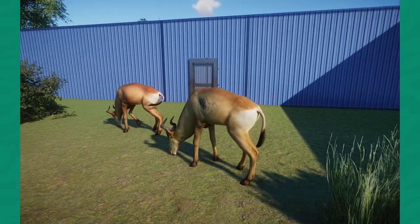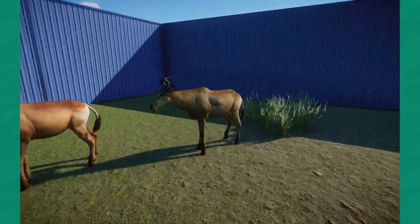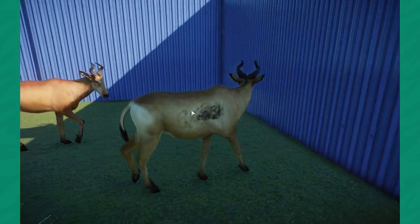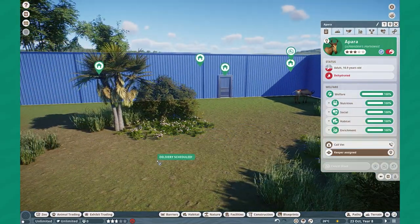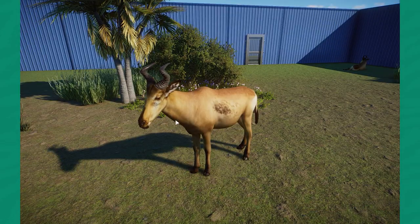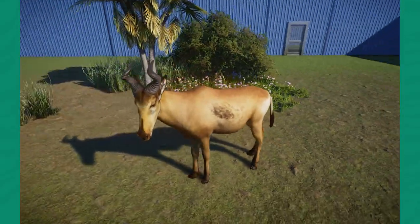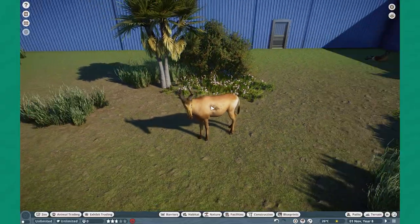Moving on, we also have another mod by Mark — this is the Lichtenstein's Hartebeest. Really impressive animal, very beautiful. It has four different textures, which all kind of vary on this little skin blotch. Another Hartebeest species — who can really complain about that? I don't think these guys are kept in the United States, which is a little bit of a shame. Amazing job, Mark — super happy to bring that to the game.